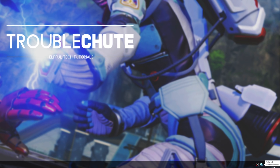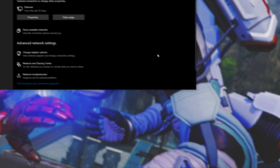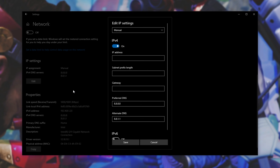Simply locate the network icon on the bottom right-hand side of your computer. Right-click on it, and then click Open Network and Internet Settings. When this window opens up, simply click Properties under your Internet Connection, and then scroll down to the very bottom where you see IP Settings. Simply click Edit, leave everything at the top as is, except for Preferred DNS and Alternate DNS. 8.8.8.8 and 8.8.4.4 are Google's DNS solutions. Using one of these is preferred as it should help multiple network issues.